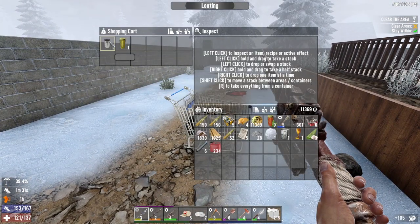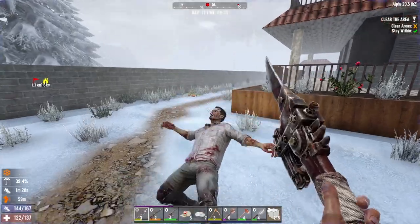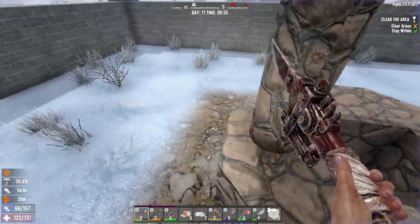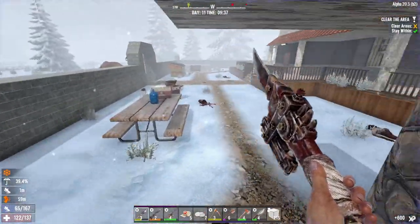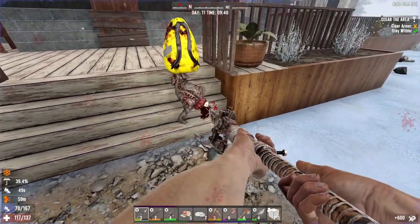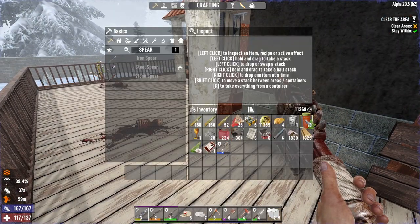I'm going to clear out the entire outside first. Got a snowball — I don't need a snowball. What's up bro? Pumpkins don't care, you're dead anyway. Anything down there? Nope, doesn't look like it. He tried to jump up to get me. Nothing in there — oh, we got some super water! Super water, all right. Now we have to get inside and build up the quest area.